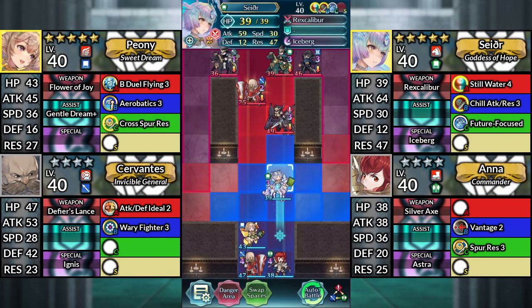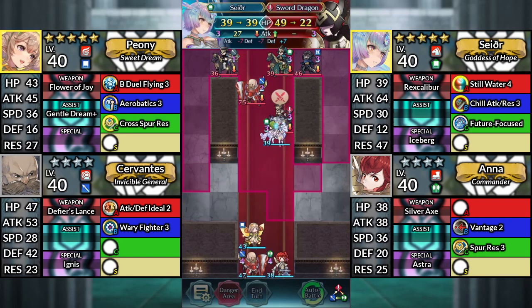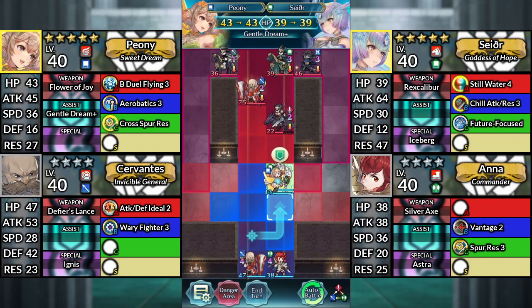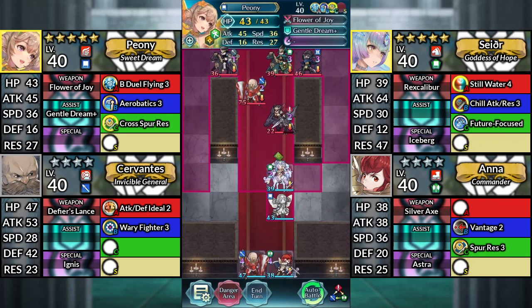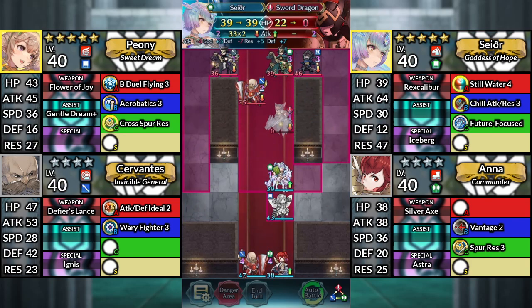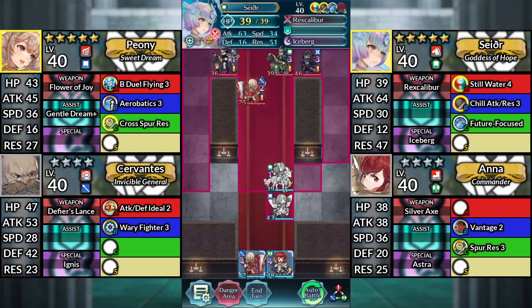For turn 1, move Sather up 2 spaces and attack the Sword Dragon. Move Peony up to the right and dance Sather. Use Sather and attack the Sword Dragon. Then, end your turn.